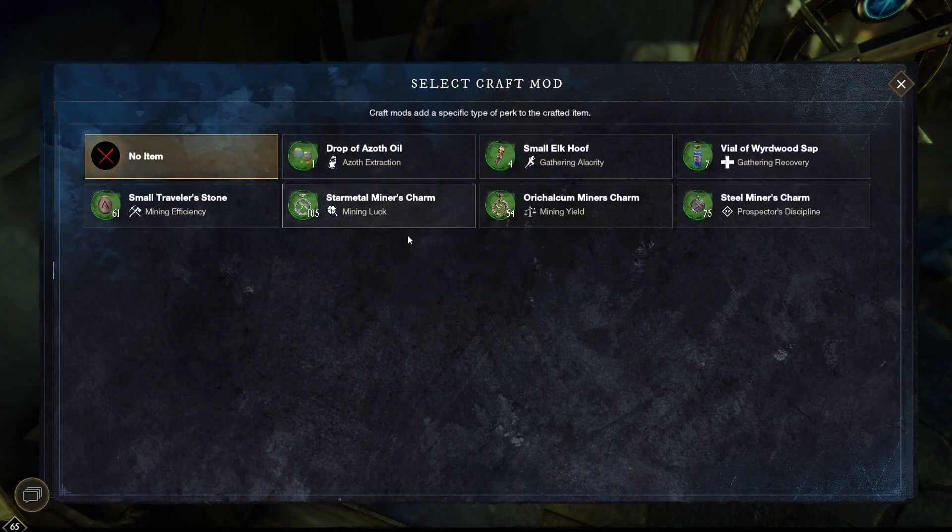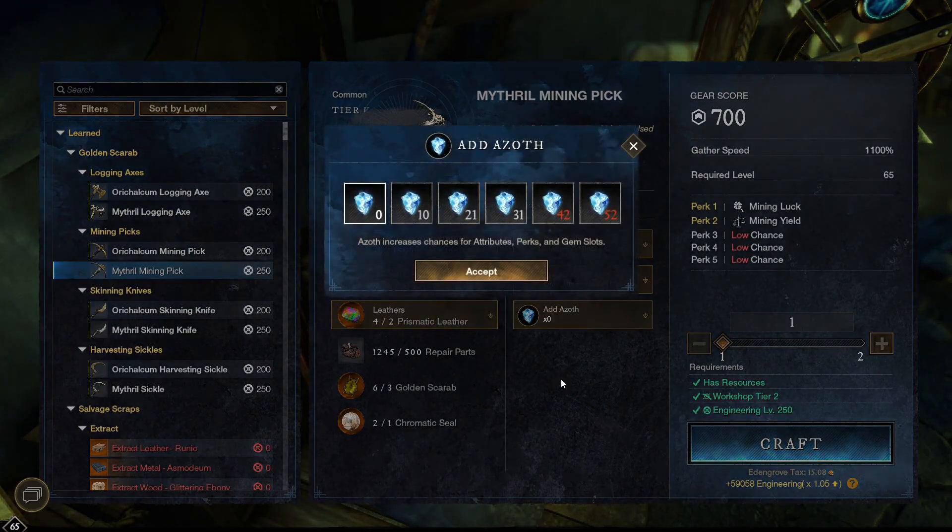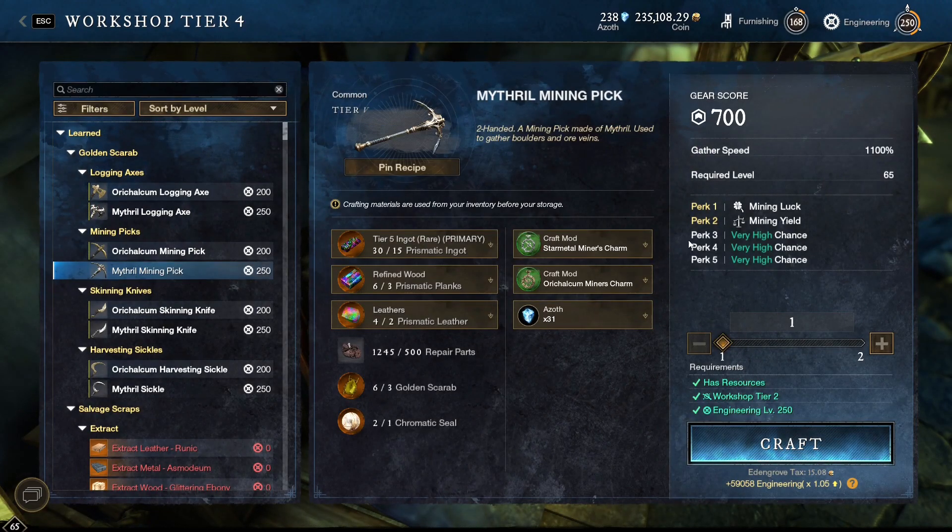For the first perk we will choose mining luck and for the second we will choose mining yield. We will use azoth for the other perks, and as you can see we can craft a mining pickaxe Gearscore 700, so let's take one.